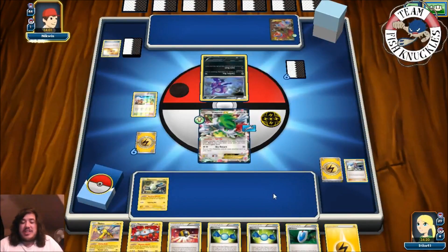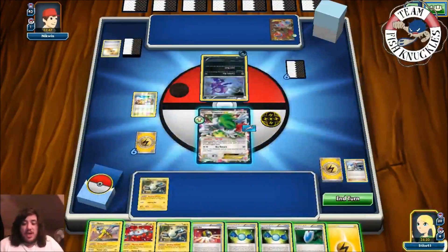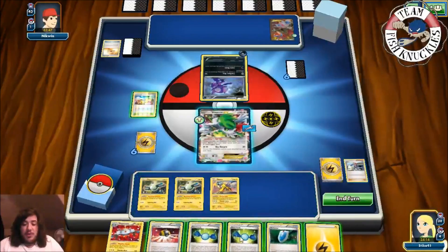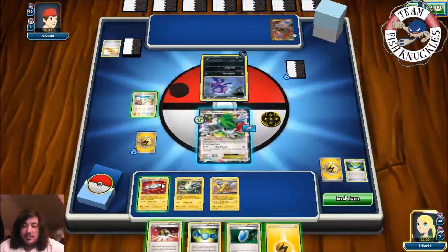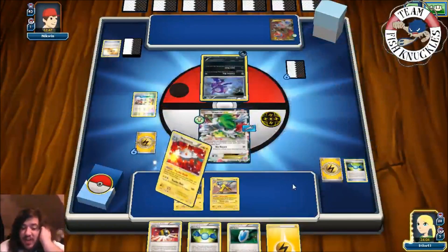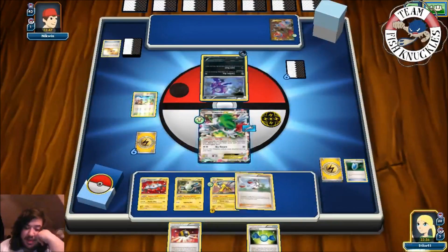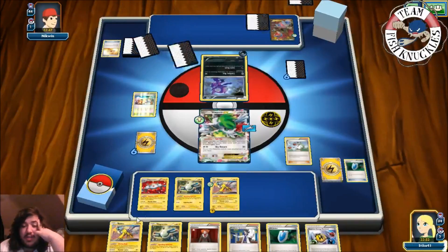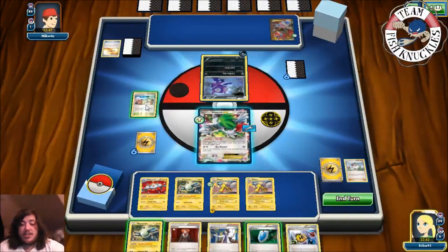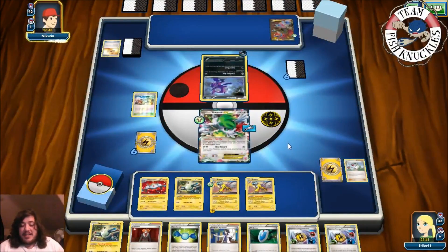Next turn we might get Ultra Ball for another Magnemite. On our turn, we'll Rare Candy into Magnezone. We'll go for Magnetic Circuit and use N to cut our opponent down to six cards. We couldn't hit everything we wanted, so we put down the Raikou and just Tropical Beach, ending our turn. If we top the Dual Brains Magnezone next turn with Rare Candy or Ultra Ball, we could be in really good shape.